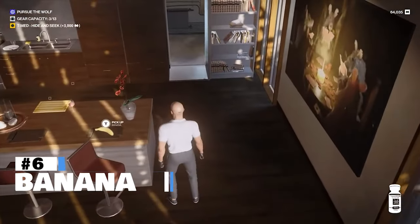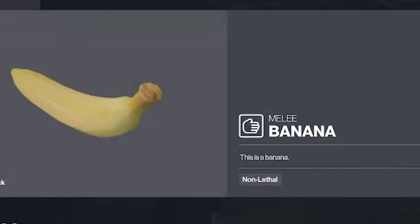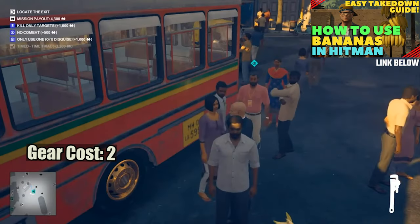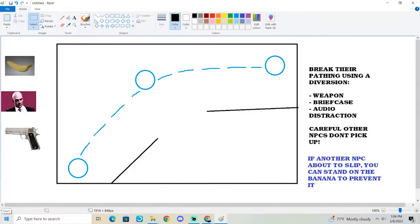At number 6 we have the banana. Every time you see a courier you should bring a banana — it's a free takedown and doesn't count as a crime. You can benefit a lot from learning how to use the banana. The carrying cost of 2 is a little bit on the heavy side, but there is a lot of value in getting downs without being compromised.